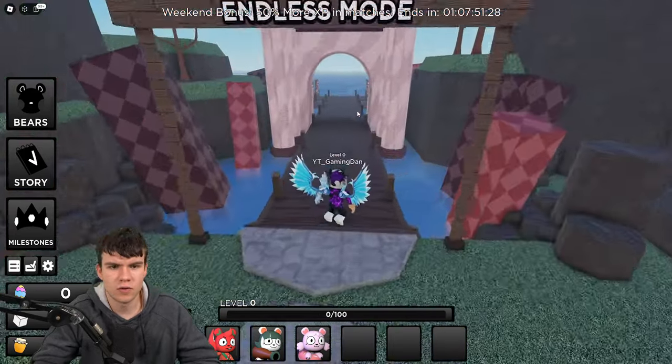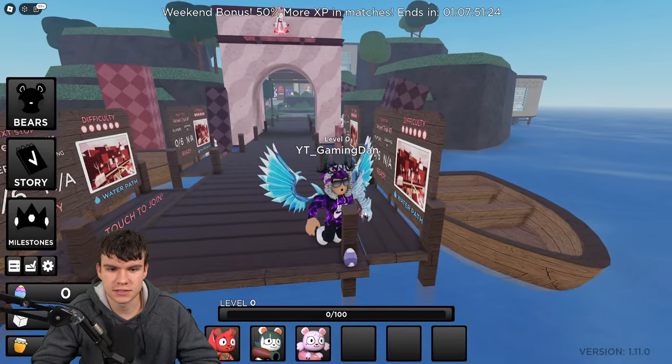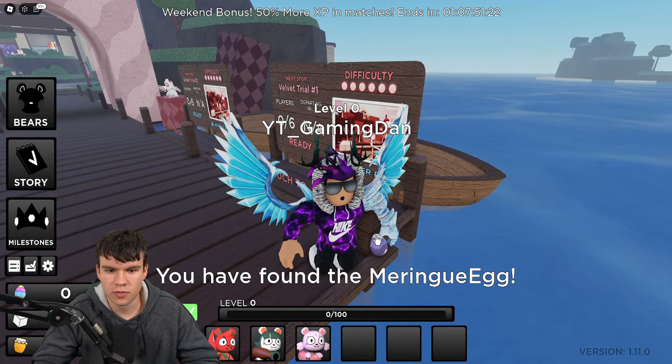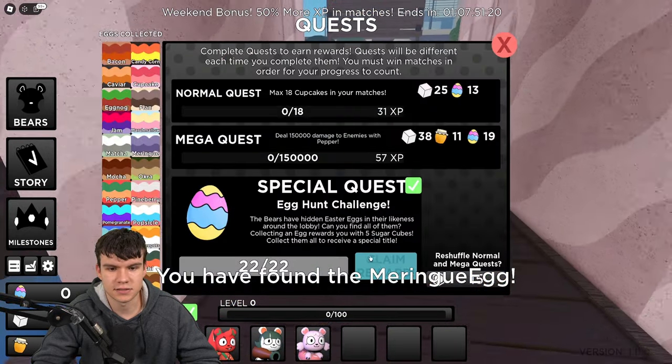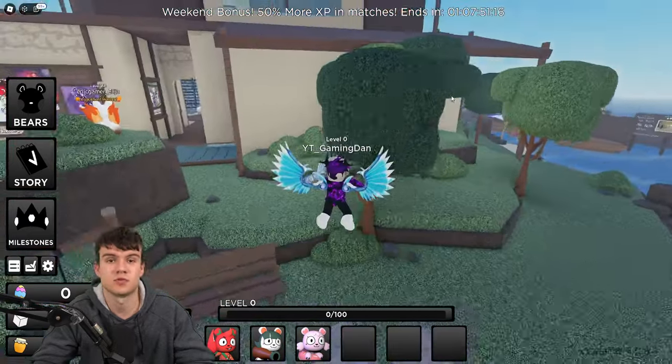Follow me — I think if we go to the velvet trail area and go right at the end of this bit, here's our final egg. There we go — that's how you guys can find all 22 of the eggs inside the game. We can now claim up the reward, which is awesome. I think that's going to be it for the video — like and subscribe for more.